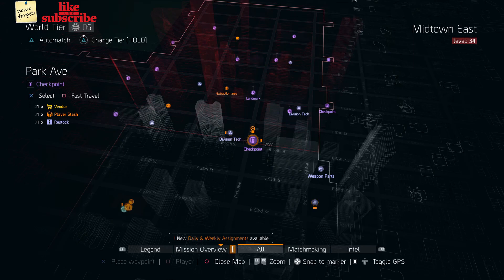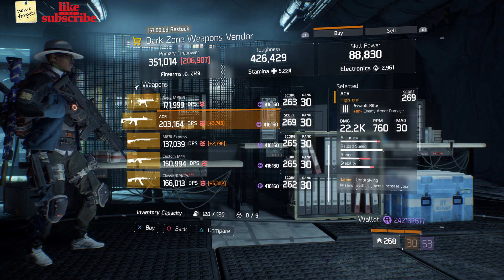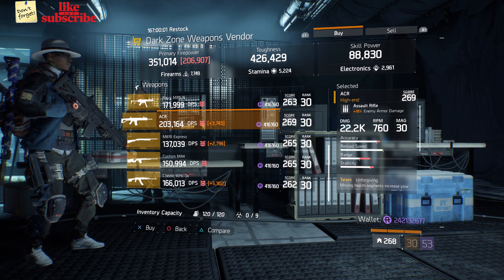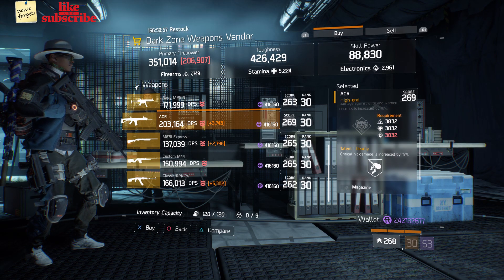For our next gear items, head over to the Park Ave checkpoint. The dark zone weapon vendor has an ACR with a gear score of 269 — it has 18% enemy armor damage, and the talents are Unforgiving, Ferocious, and Deadly.